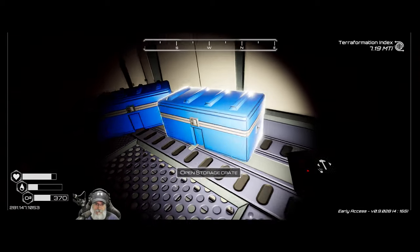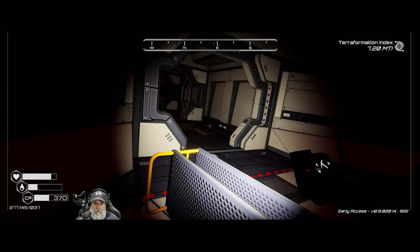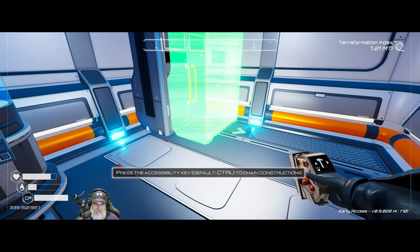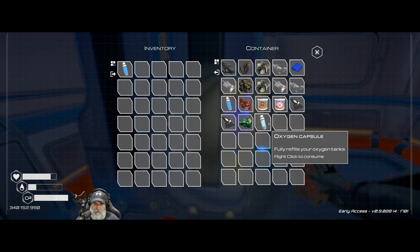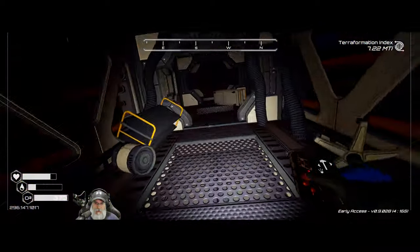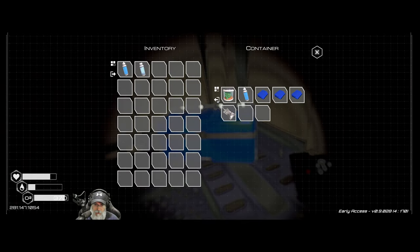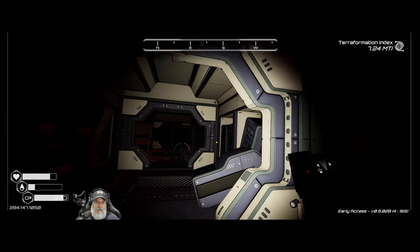We'll grab that and pick up the iron on our way back out. Look at that water down there — I'm so excited. That's the thing about this game: when stuff like that starts to happen it just feels so satisfying. Let's put all that in storage. We needed the fertilizer to make something — I can't remember what — but now we have it. Let's finish back here first — I think this is as far as we can go. Nice, and lots of cloth which is good — that's it for this side of the ship.